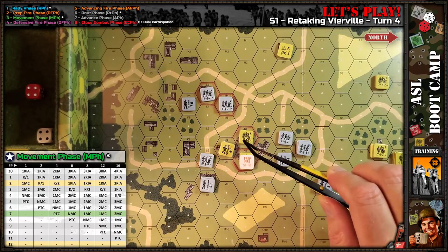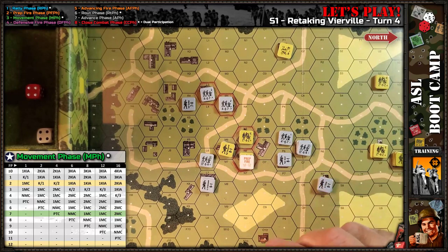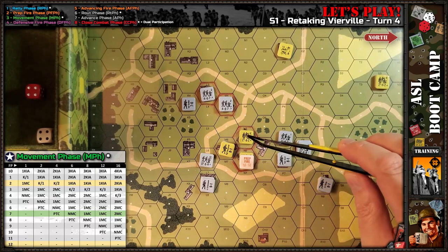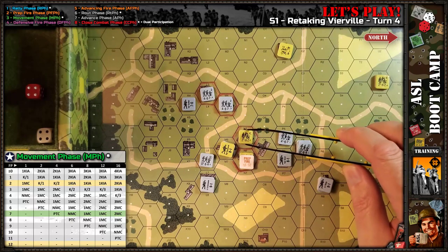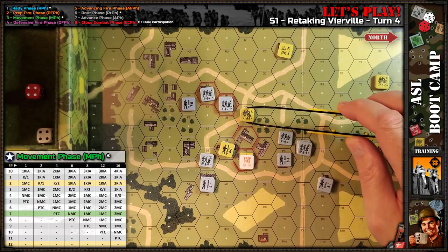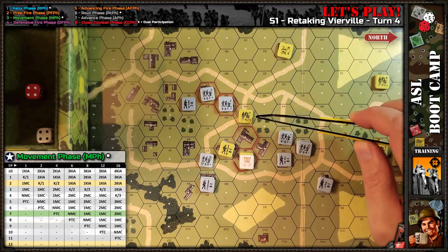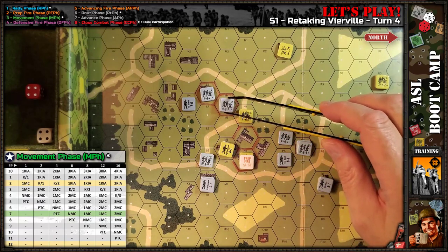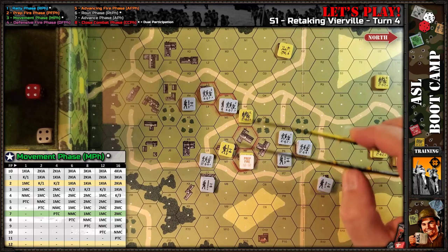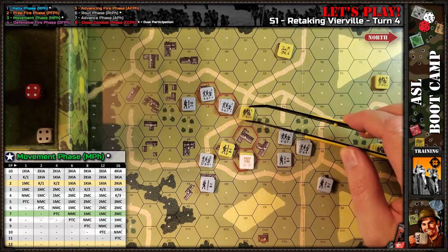I expended two movement factors, so I could be fired on now for using non-assault movement even though I'm not technically moving. You have to declare assault movement as the first thing during a unit's movement phase before doing anything else. Double time you can declare after starting to move, but assault movement must be declared first. So I either need to stop there or continue moving, which would be non-assault movement in the open. I think I'll wait — maybe try it next turn.